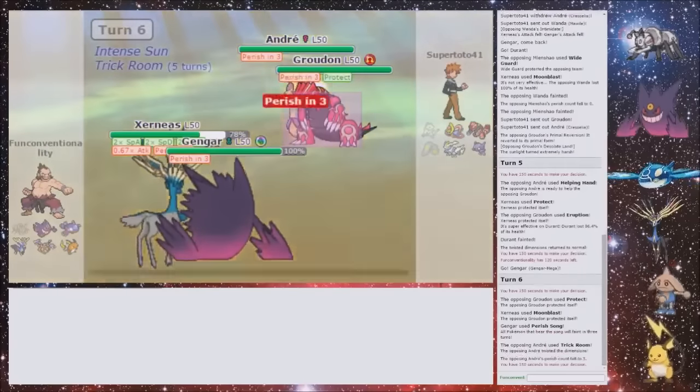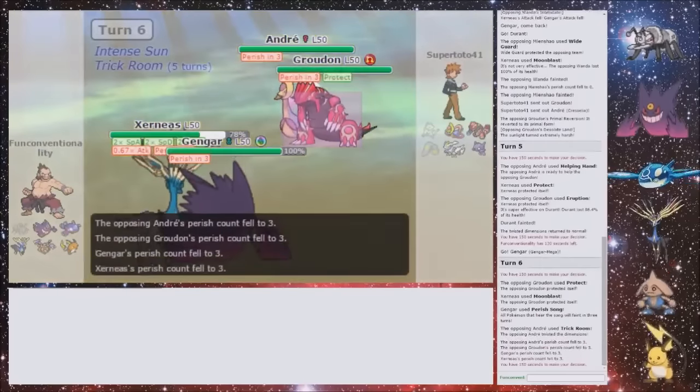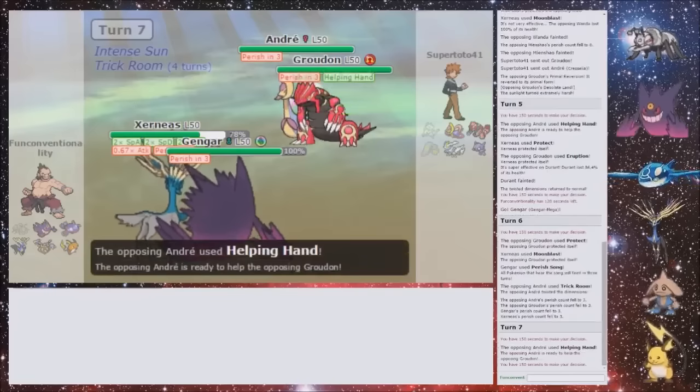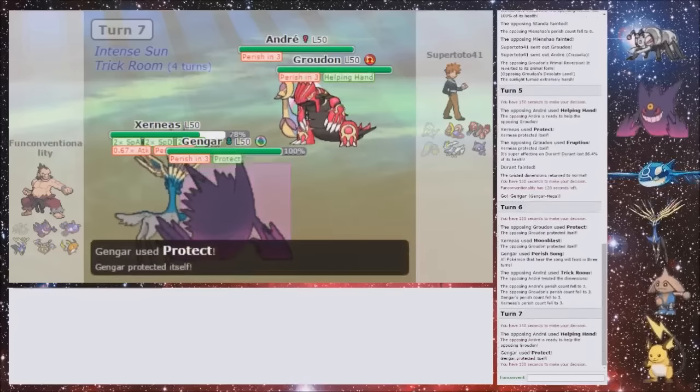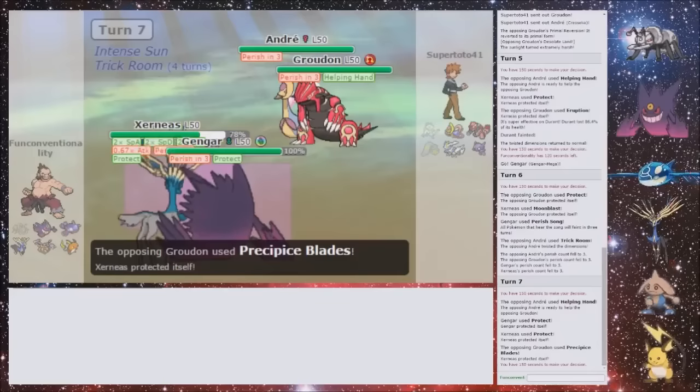Yeah, no — it's 100% win now. Because he Protected, I can double Protect. I can switch out one of them, and then I can Protect the other side — double Protect. That's fine. So there's no way out of it for him now — so I just double Protect. He's going to Eruption or Precipice Blades, I guess — that doesn't really matter. And then I just switch out — doesn't really matter yet. He knows it.